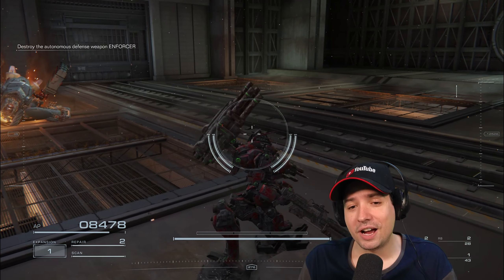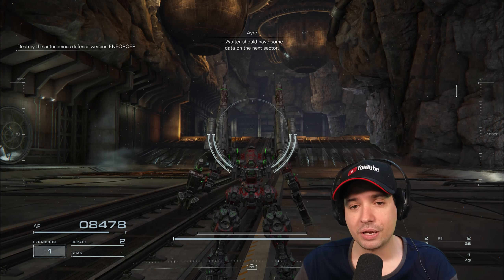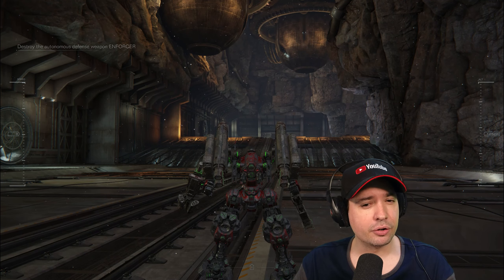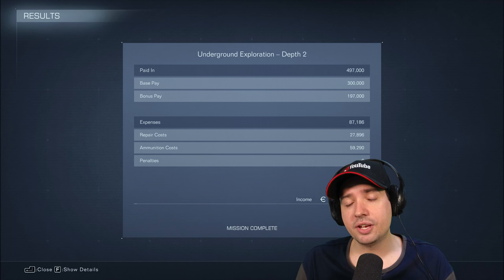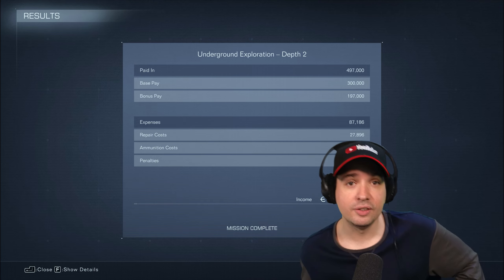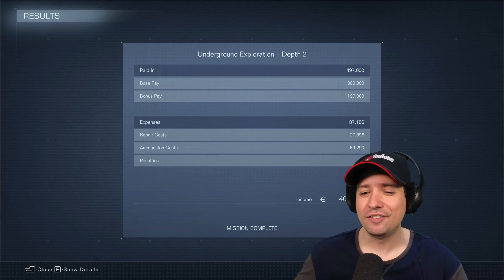I learned that when he hits 50% I can interrupt him as he charges up — I think he's trying to make himself stronger — and I can hit him hard, stun him, and follow up with the pile bunker. I come in one more time, not a charged pile bunker because he was already too far away after my double Songbird stun, but then coming in one final time — bam — there goes the Enforcer.